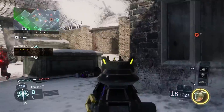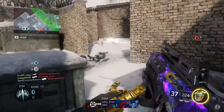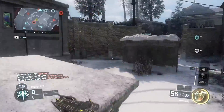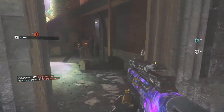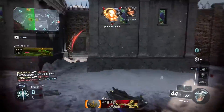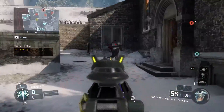For the class setup, as you guys can tell, I'm running the VMP with grip, quickdraw, and also extended mag. Forgive my aim in here — sometimes it's a little crazy when I'm just shooting all over the place. For the specialist, I'm running kinetic armor because it seems to be extremely helpful when you're really on a good streak and just want to rush and kill them. For the perks, I'm running Hardwire, Fast Hands, Ghost, and also Blast Suppressor.